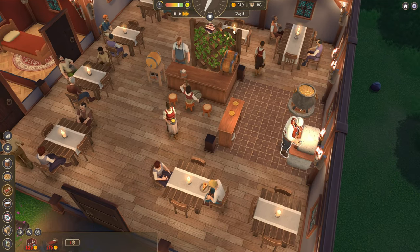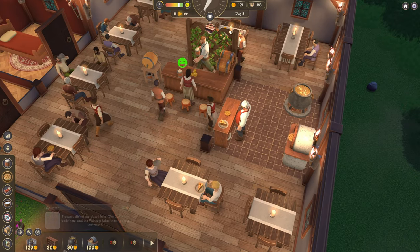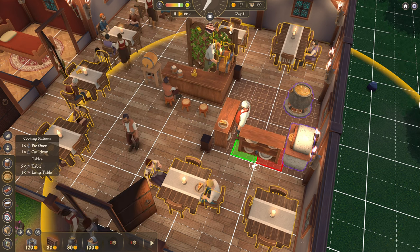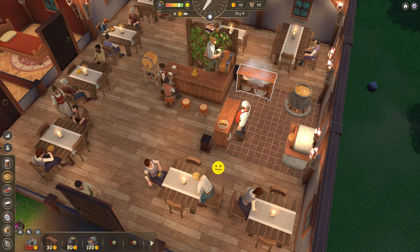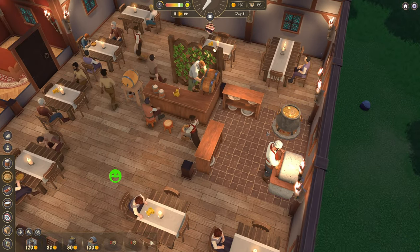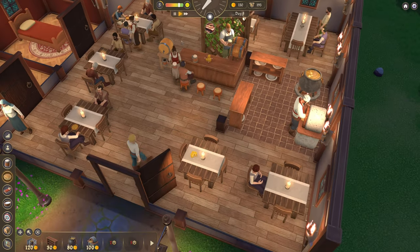The waitress is waiting for the food producer to be available. So maybe we're not quite keeping up with demand on food — there's only two counters. So if we make another counter, does that help? Can't put it there, can't put it there — put it there. There we go. That may help. I need to stop spending money.